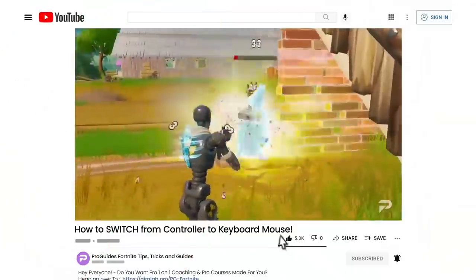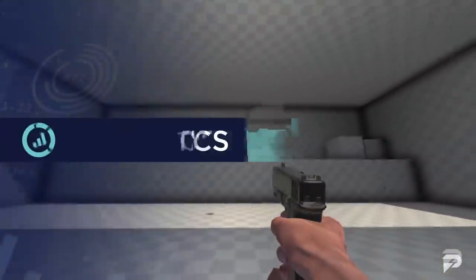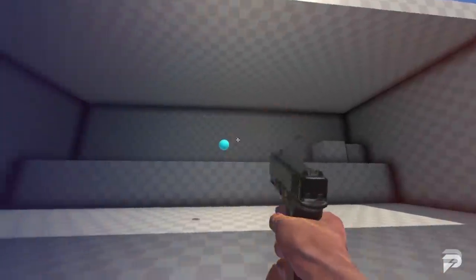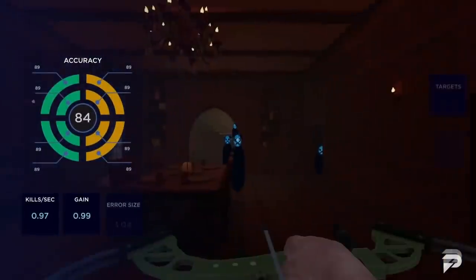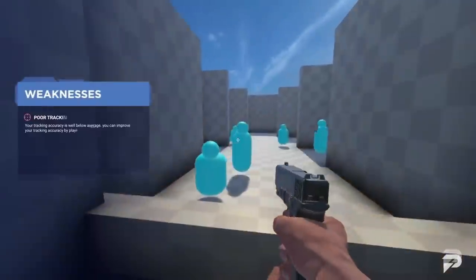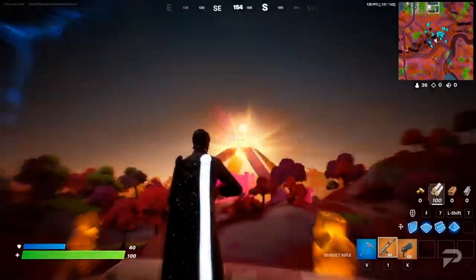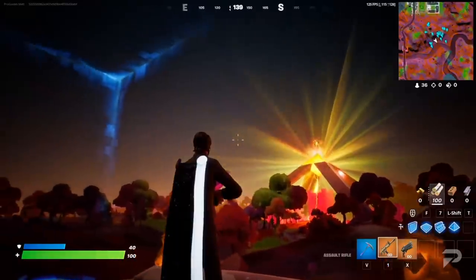Before any of that though, did you know that there is currently a free-to-play aim training software that can help you get the edge on any of your enemies or your friends? It's called Aim Lapse, and it's hands down one of the best ways to train your aim for pretty much any game, including Fortnite. So hit the ground running in Chapter 3 and click the link down below to try it out for — did I mention — completely free.